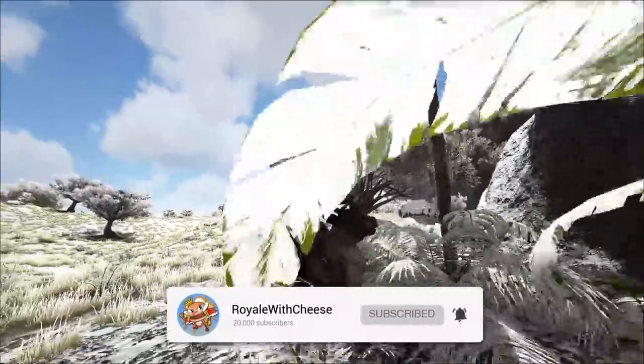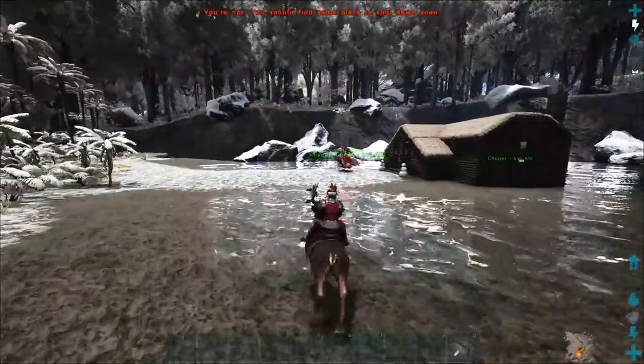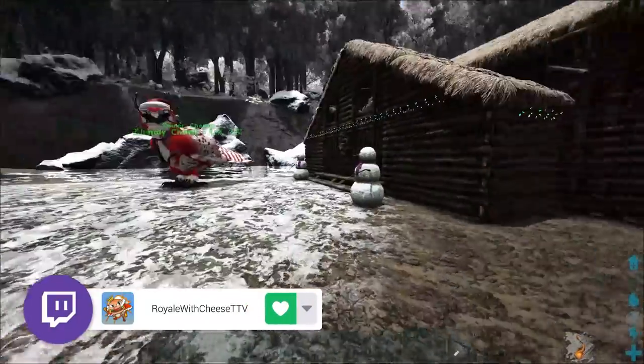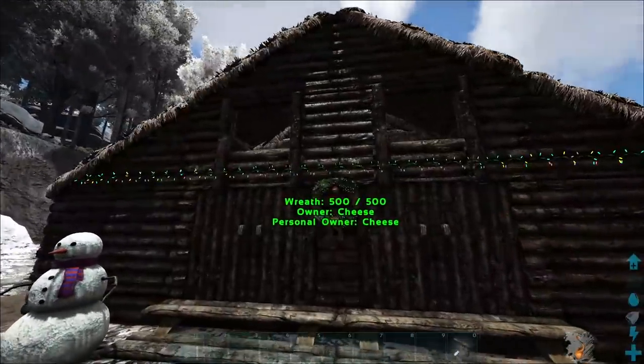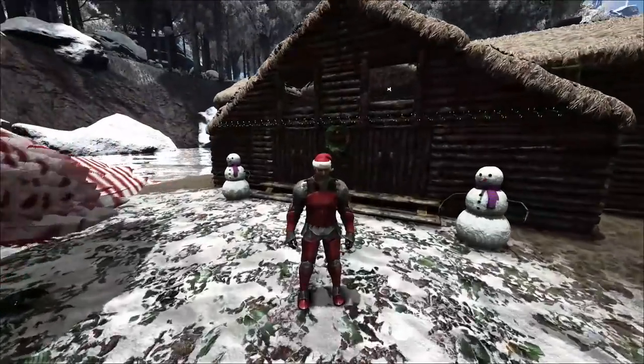As you can see, it's Winter Wonderland time. That's right, Winter Wonderland is back, and all the amazing things that come with it — like the reindeer skin, the snowmen, the Christmas lights, the wreaths, all sorts of cool returning Christmas items.